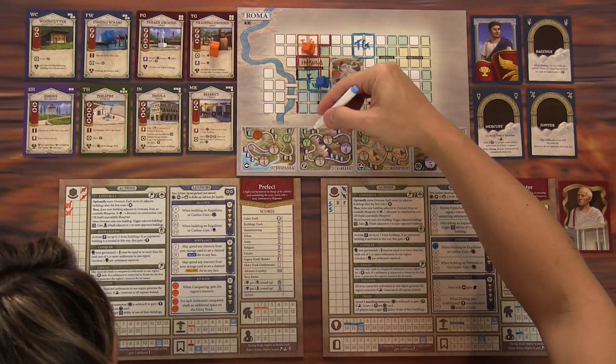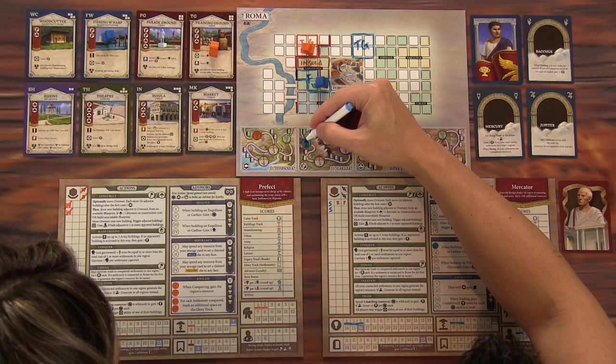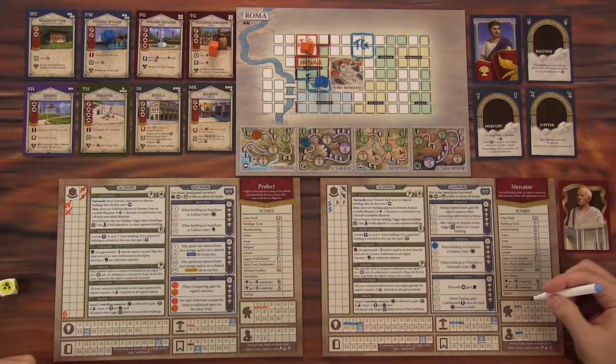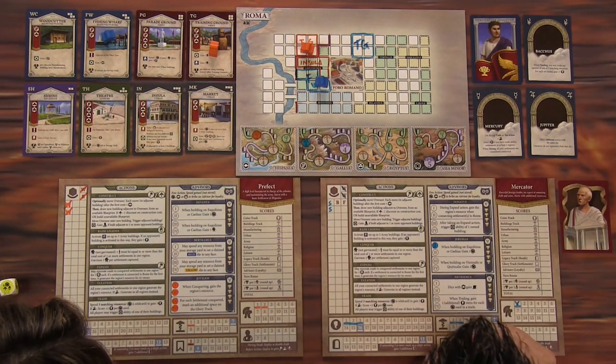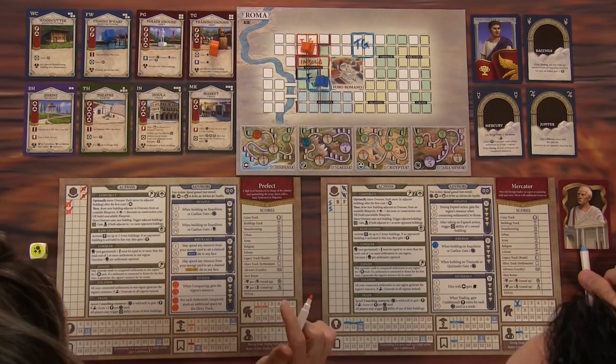You have to take the road in from Rome — this is the only road coming in here. So I'll conquer this first settlement in Gallia; that's a strength of one, so my one troop was able to take it over. But I do have to leave that troop behind to garrison. I get one glory for taking that settlement, forever and ever.